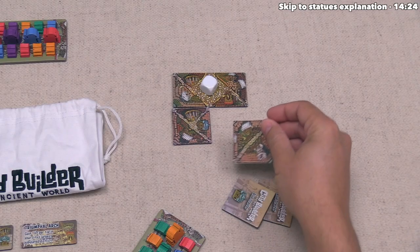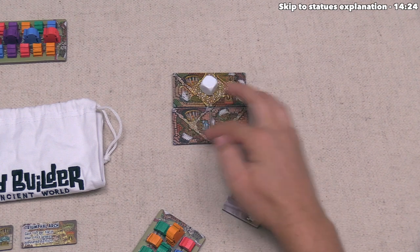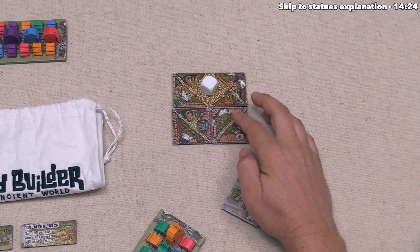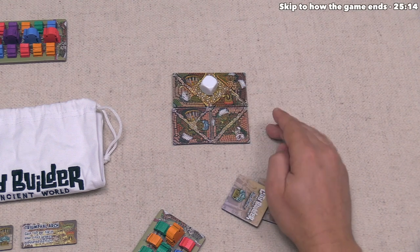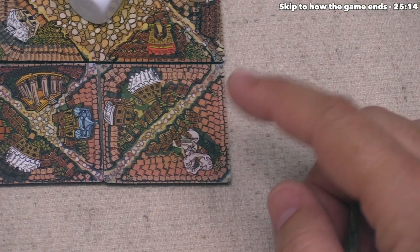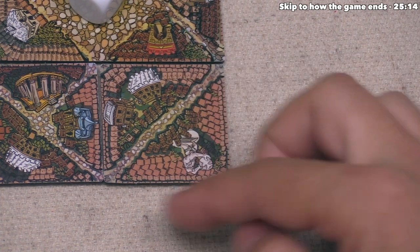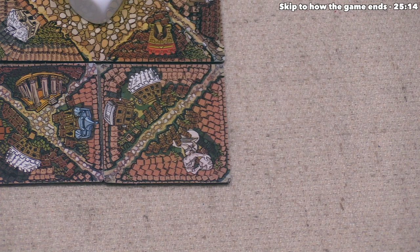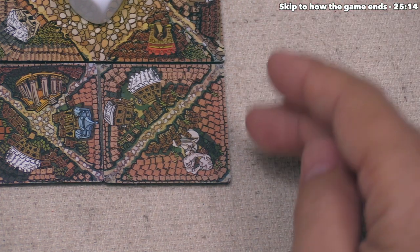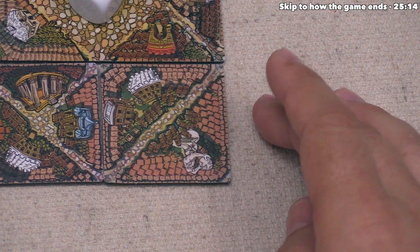The white player places their tile, which also completes a district with two vacant houses. A new symbol appears on this tile — a statue — which counts as a wild landmark. When you are settling or building a monument in that district, you decide what color that statue will be. The statue must stay that color for the rest of the game for the purposes of placing settlers and building monuments.